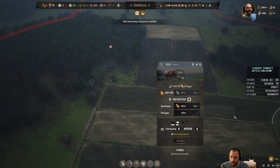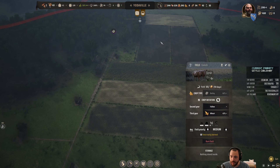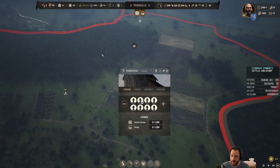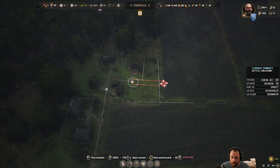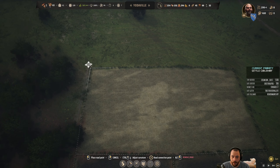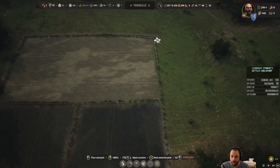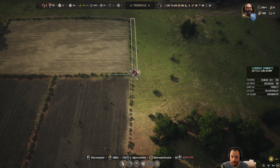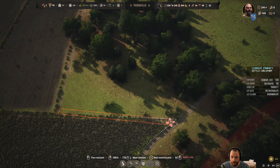These fields did get properly plowed. Let me reduce the priority of that field. I'm also going to run this road out around the farm. I kind of wish I had a road here but I didn't leave room for it, so oh well. Then out to the king road, because people traverse faster on roads. I don't know by what percent, but I know it's faster.